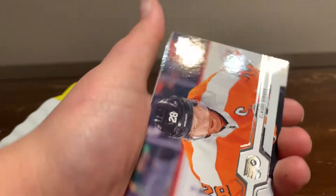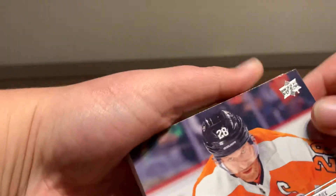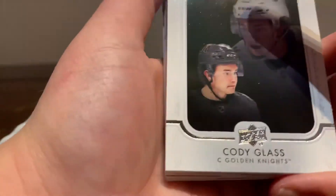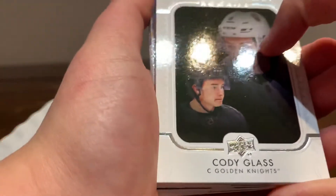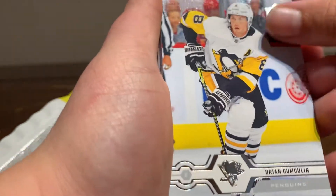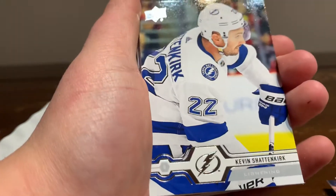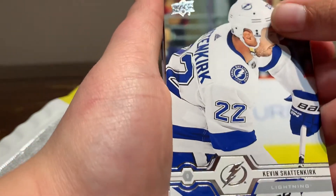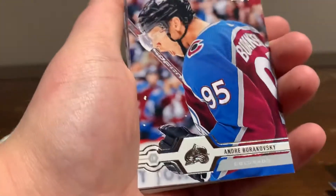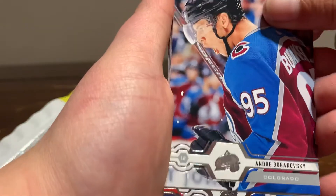Eric Johnson, Cloud Drill, a UD Portis Rookies Cody Glass from the Golden Knights, Braden Smith, Brian DeMullen, Kevin Shradnik, Adrian Kemp, Andre Baroskvy.